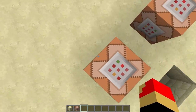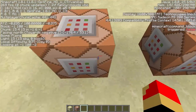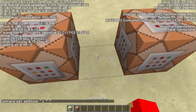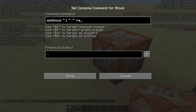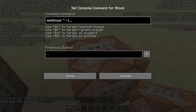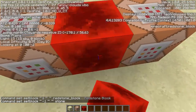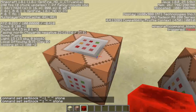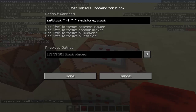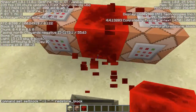In order to make a clock you'll need to do a fast clock. So: setblock ~1 ~ ~ redstone_block, and then setblock ~-1 ~ ~ stone. Then put down a redstone block. Sometimes I need to swap these around depending on which way you're facing. So: setblock ~-1 ~ ~ redstone_block. Now if you try and destroy this it will just replace itself almost instantly — that's how fast it's going.